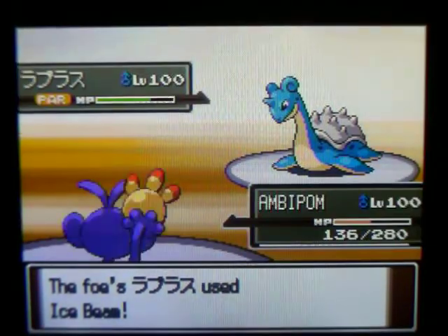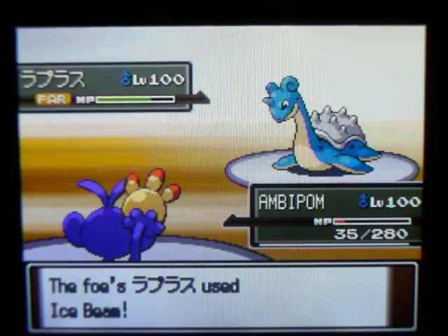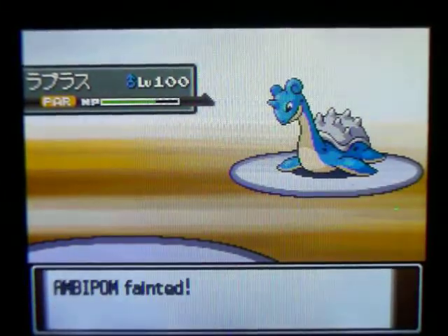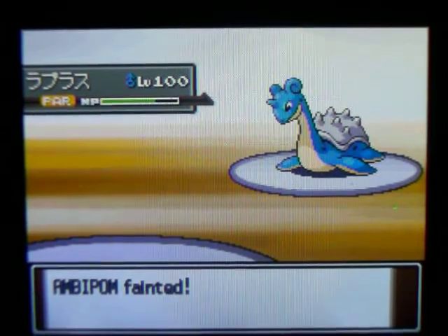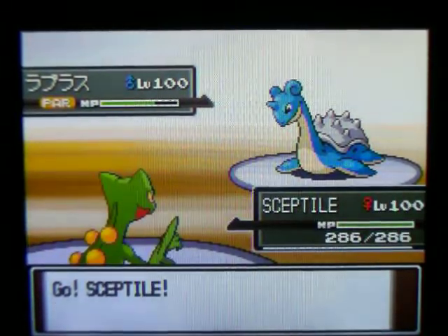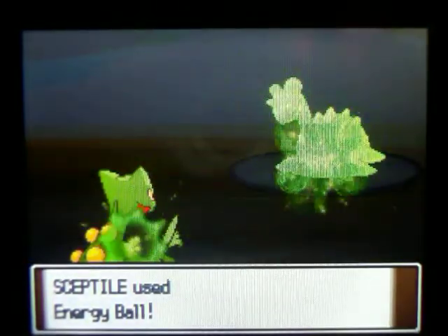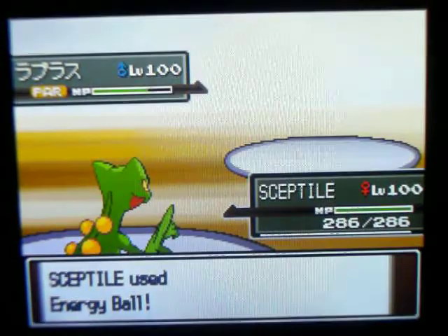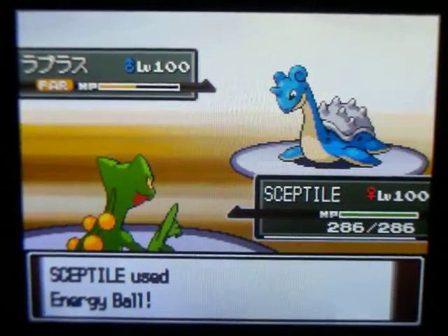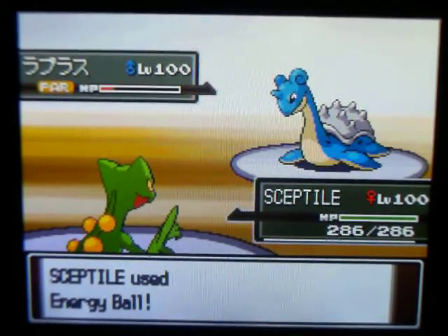Oh yeah, by the way, this was a 3v3 battle since he requested that. So Ambipom went down, but I thought about sending in Swellow or Sceptile. I went with Sceptile and just hit Lapras with an Energy Ball. And since I'm Choice Specs, that's going to take it out.